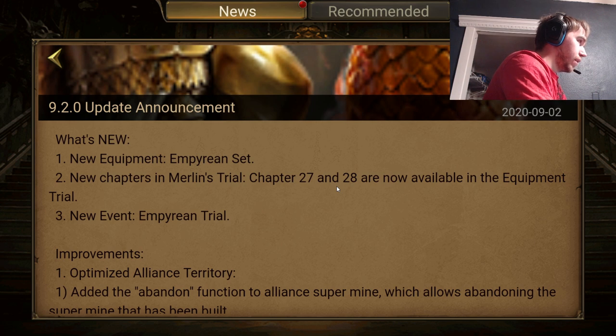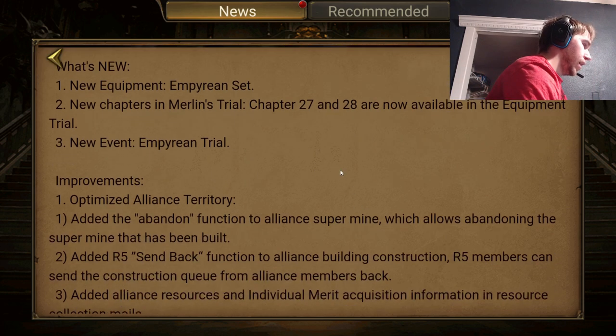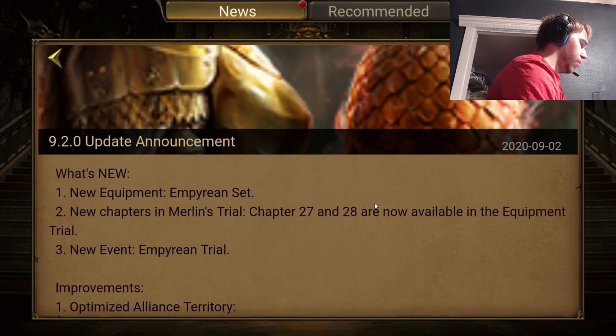You also have all this other stuff like dragon emblems, statues, and gemstones — all this other stuff on top of that. So it costs you like $2,500 a year just to have the best equipment. And that's not all, then you have all these other things too. That's a lot of money.